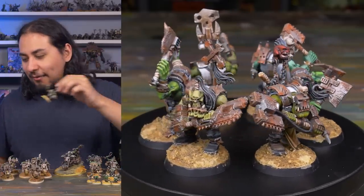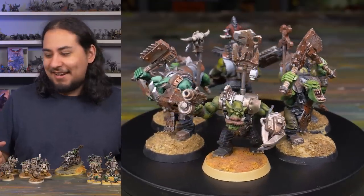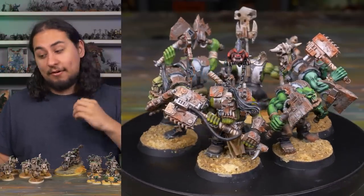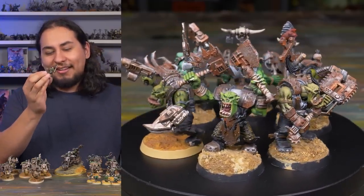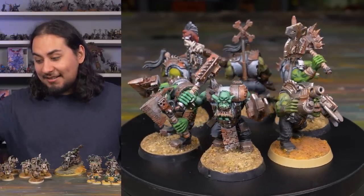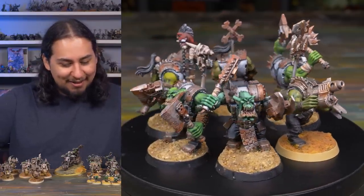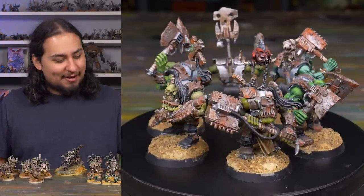Except this guy has a power claw because he's going to be a boy Nob. Pro tip for Orc players: don't build the Nob from the boys kit. There are two boys kits now — the monopose one that comes in the combat patrol, which comes with a very nice looking Orc Nob, and the classic old-school plastic boys kit that does come with parts to build a Nob. But it is the weeniest, most piddliest, tiniest little Nob — it looks terrible. If you want a Nob, use a real Nob from the Nob kits.